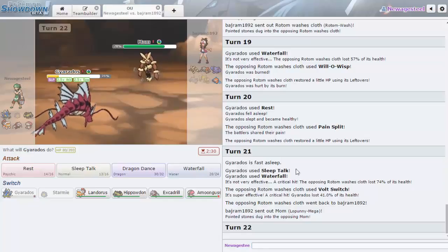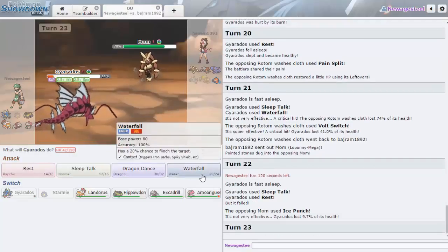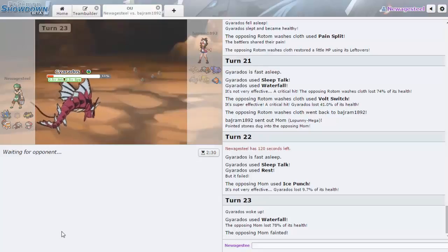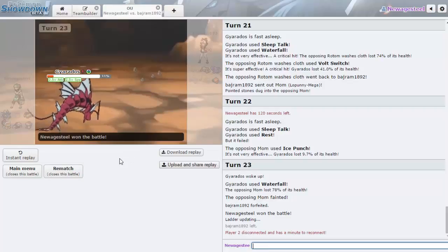That crit was really annoying. I'm actually not in range of Fake Out — it does 15 to 18%. I'll go Sleep Talk — and we don't even get a hit. Wow. This dude just threw the game — he stays in, doesn't go for Fake Out to flinch me, then goes for Ice Punch when Return or High Jump Kick would have knocked me out. That was his worst possible play. His Rotom and everything else died to Waterfall — one shot without a doubt.